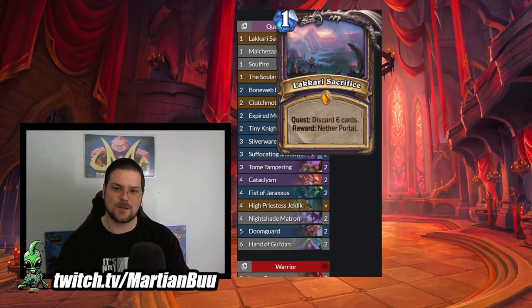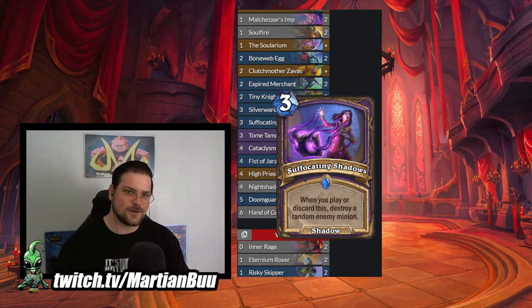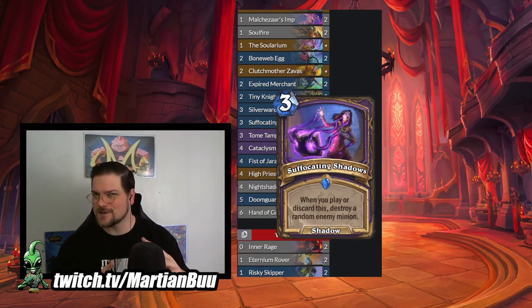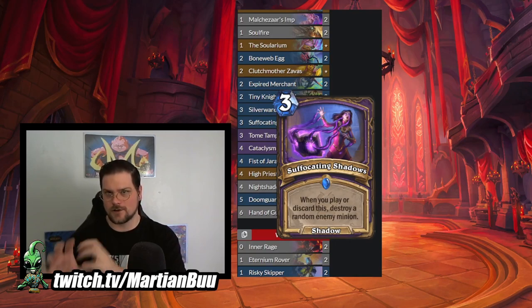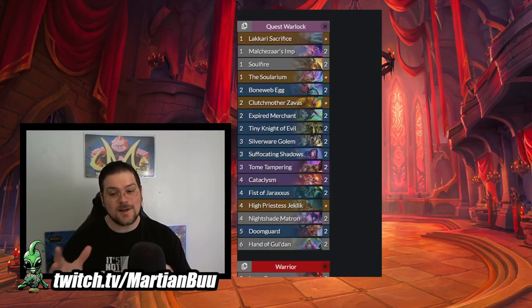So if you Cataclysm on four you will have a play the following turn, and Cataclysm into Lakkari Sacrifice isn't that bad. We have Boneweb Egg, Clutch Mother Zavas, Silverware Golem, and the new Suffocating Shadows. Suffocating Shadows is obviously redundant if we're using Cataclysm, but ideally we discard it with Tome Tampering. If your opponent has a Deathrattle minion maybe the Cataclysm clears the first layer and this clears the second. It also helps clear an enemy minion so you're not just falling way behind on tempo when you play Tome Tampering. Fist of Jaraxxus, High Priestess Thekal, and Hand of Gul'dan - there's so much in here that benefits from being discarded that whenever you rip your Cataclysm or Tome Tampering you're probably going to do a bunch to the board. I played a similar list in the theorycrafting stream and thought it was pretty fun.